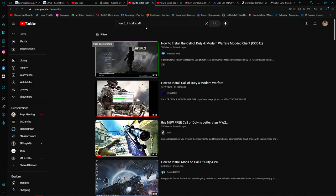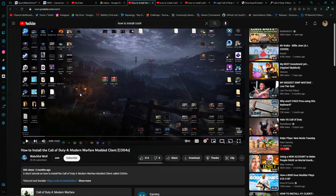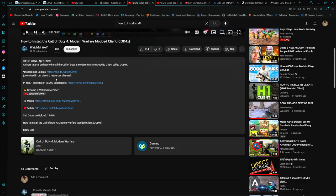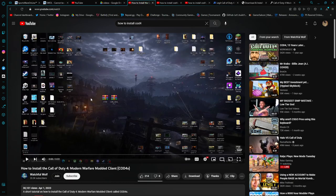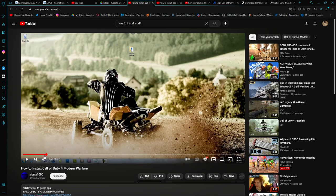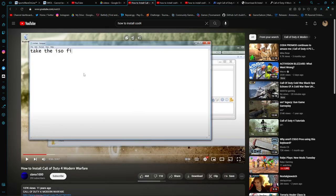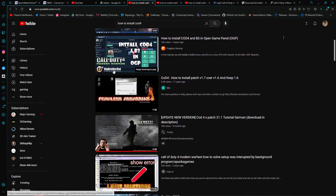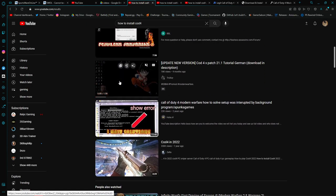So you go on YouTube and search something like 'how to install COD4' and you see these video results with files. You can go to Discord too but that's for later. Most of these videos are just gameplay — this one is an old video. I'm taking notes here.